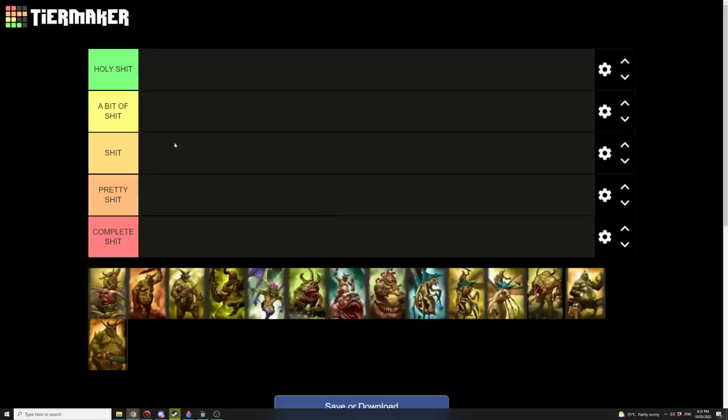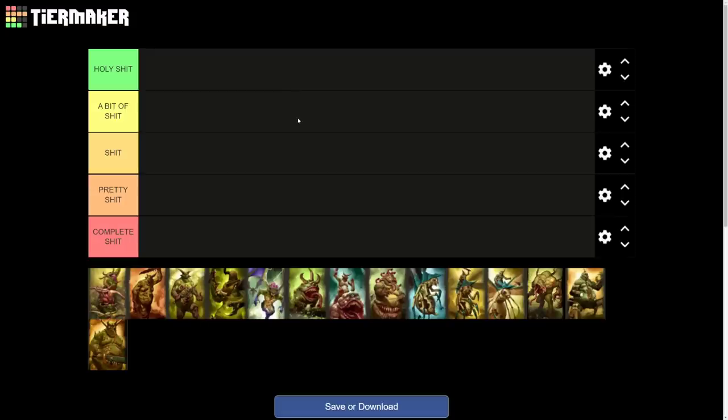All right let's jump into the tier list now. The way I've structured this is a bit different because Nurgle's roster is very bad. So instead of S-A-B-C-D, there's just different tiers of shit — because Nurgle is shit, for the shit god. This one here literally shits diarrhea all over their enemies during battle. So we've got: holy shit, a bit of shit, shit, pretty shit, and complete shit.